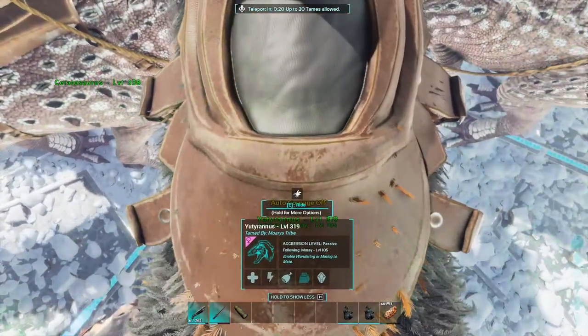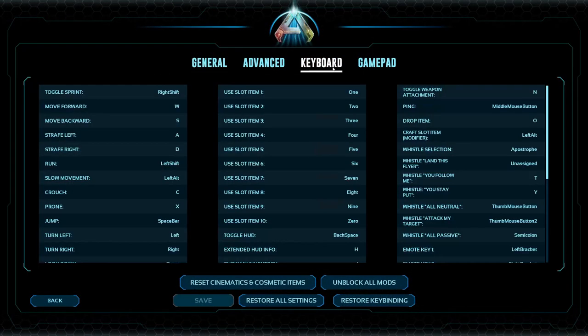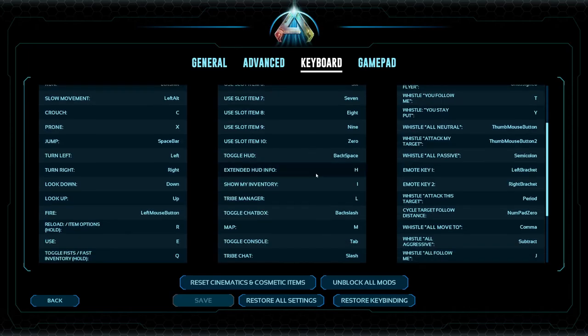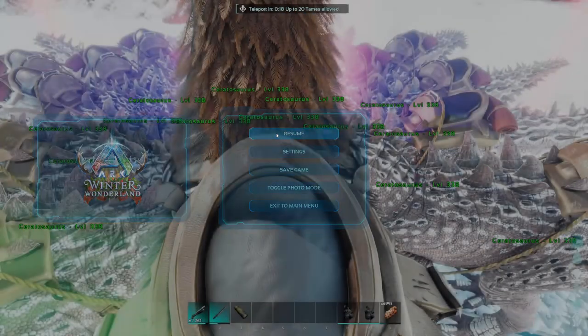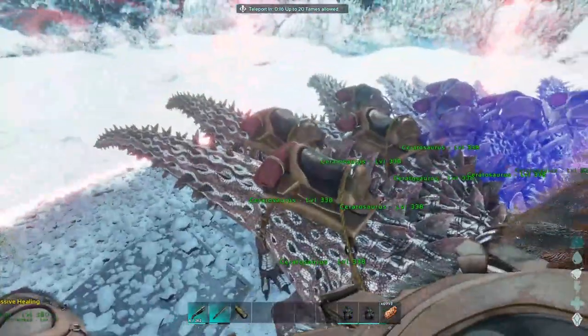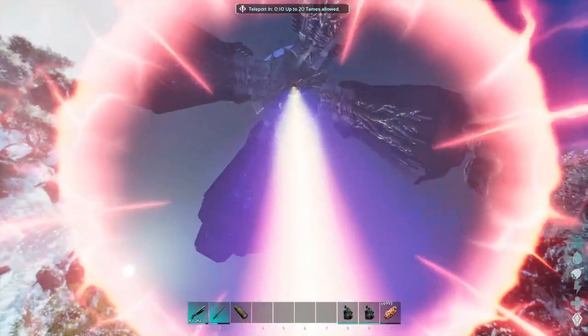Hold up — double checking something. Keybinds. I'm looking for whistle attack — whistle attack this target. Okay, that's perfect. Set that one — all neutral so that way... Everyone: neutral, neutral, neutral. We'll figure this out once we're in.